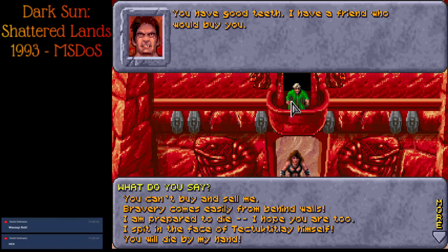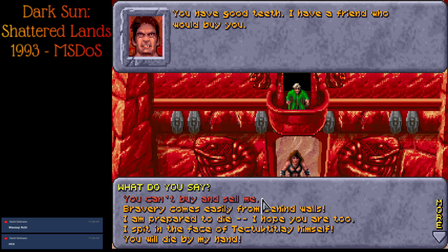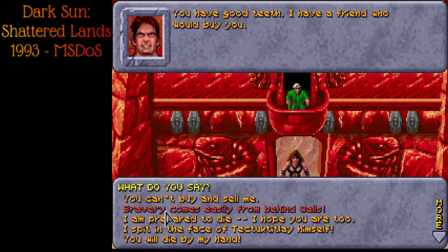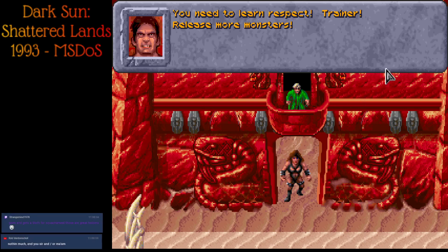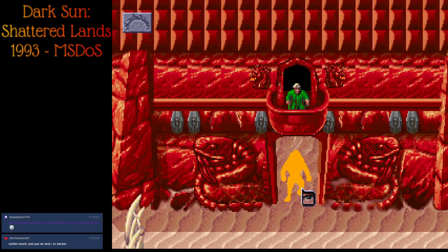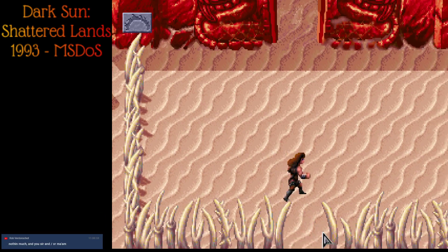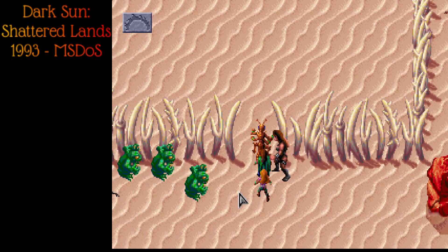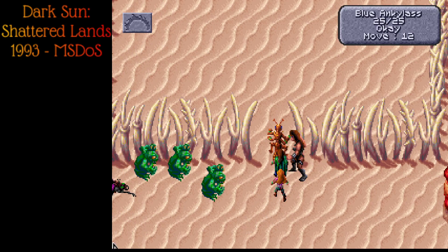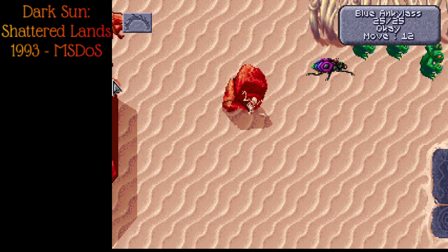We can actually talk to the announcer a little bit. He says something like 'bravery comes easily from behind walls, you need to learn respect.' We asked him to release more monsters — that may have been a bad mistake. The good news is the green guys are the easiest ones we're going to fight. There's our monsters — there might be some more. I'm pretty sure you can get them to release more and more dangerous groups.